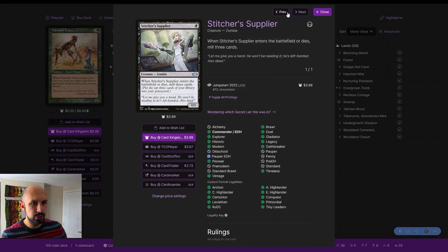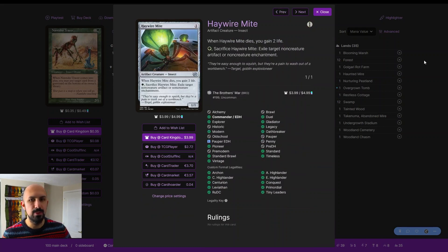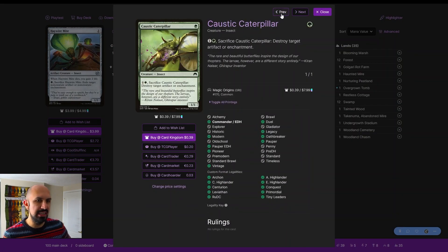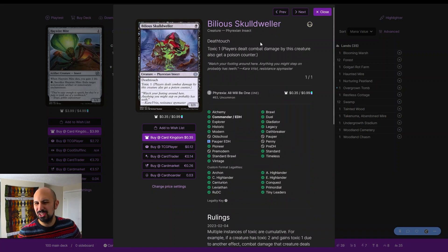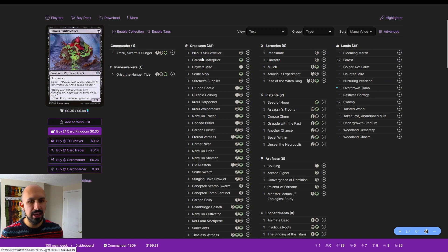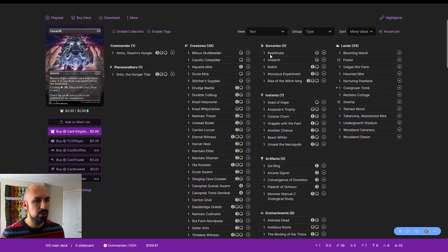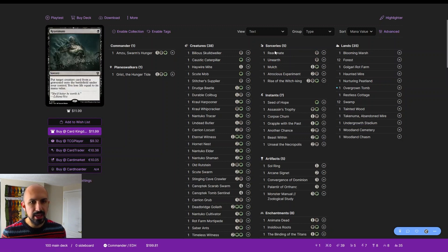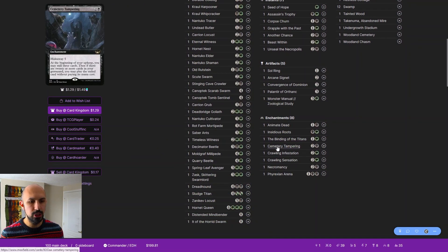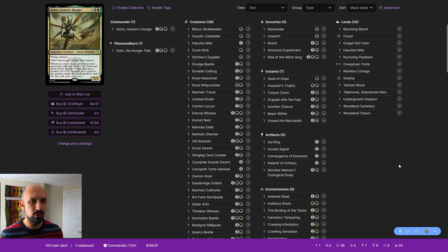Stitcher's Supplier is perfect — right on theme, no problems. Scoop Mob: if you put enough ramp in to get five or more lands it can work. Haywire Mite and Caustic Caterpillar are fantastic insects. Skull Dweller is just a 1/1 deathtouch — I'd like it better as a 2/2 if we're giving it menace, so I'd cut that. Everything else in the deck feels very good; most of the critique has been about creatures. Now I have a bunch of additions to discuss that focus on what Amzu does specifically.